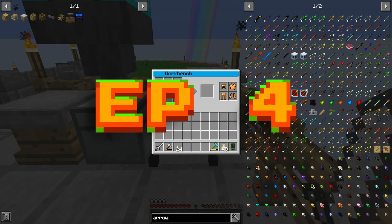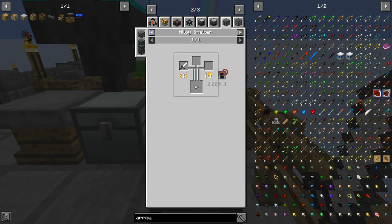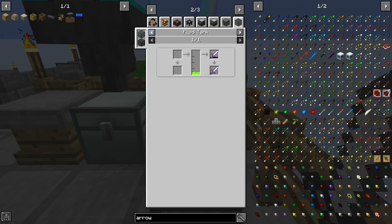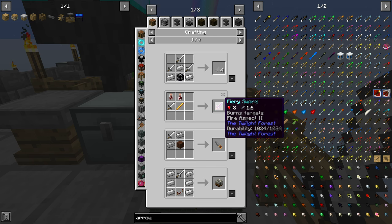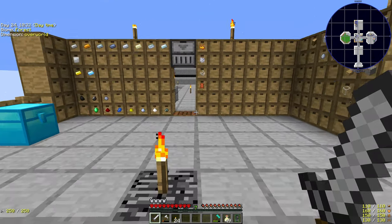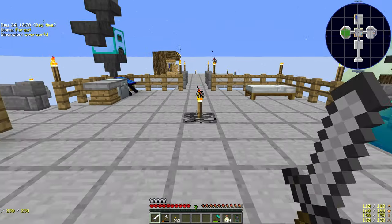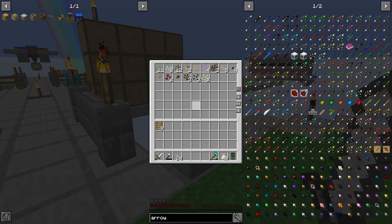Welcome back to another episode of Minecraft Hardcore, Project Ozone 3, Expert Pack, Episode 4. I have extended out and built in the dirt area a lot more, as I said in the last episode. I've also extended out the mob farm and pushed it back much further, because there is that minimum distance of 20 blocks for them to spawn, to see if that helps. It's still the same size, just pushed further back.